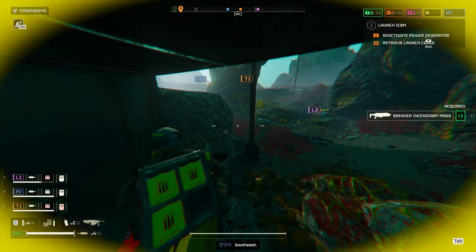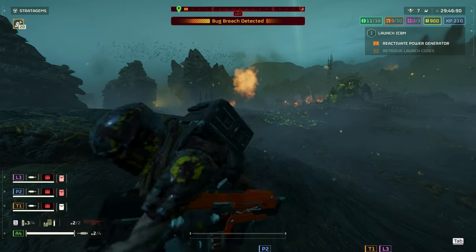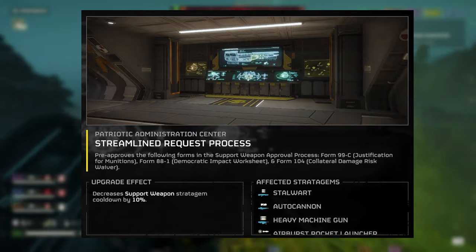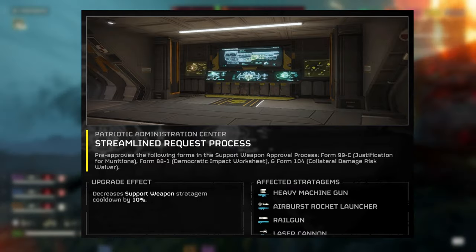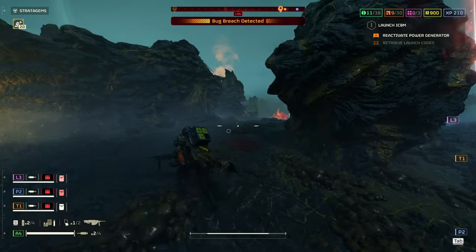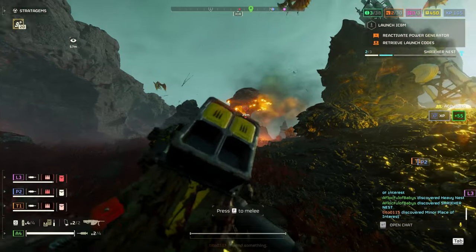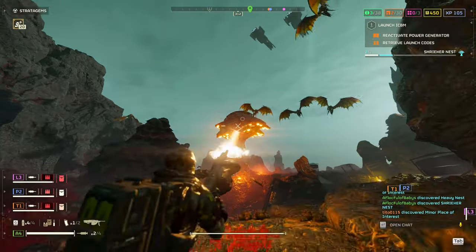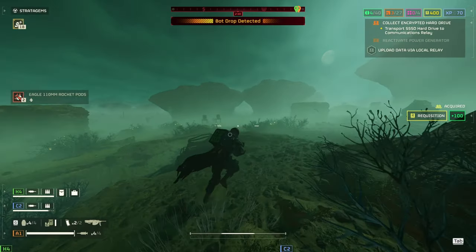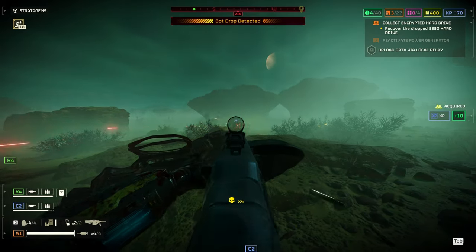The ship upgrades that affect the Heavy Machine Gun: Donation Access License — support weapons deploy with maximum number of carryable magazines. Without this upgrade you only have one of your two backup magazines, but with it you get the full two. Streamline Request Process decreases support weapon stratagem cooldown by 10%, dropping it from 480 seconds to 432 seconds — basically eight minutes to seven minutes and ten seconds. Payroll Management System reduces reload time by 10%, taking the reload from 5.5 seconds to 4.95 seconds. Morale Augmentation reduces cooldown for all stratagems by 5%, further reducing it from 432 to 410 seconds, roughly seven minutes ten to six minutes fifty.